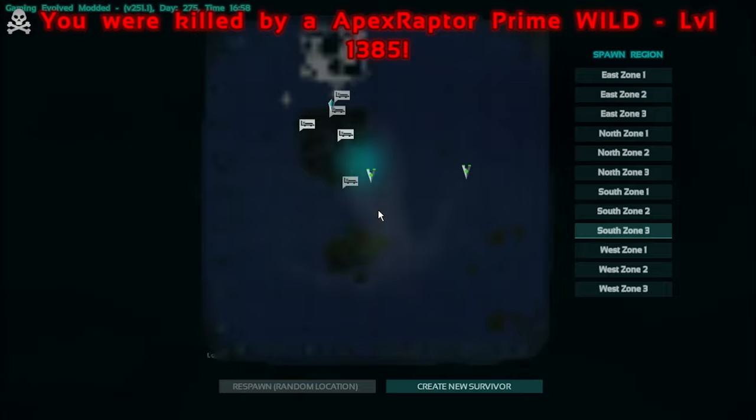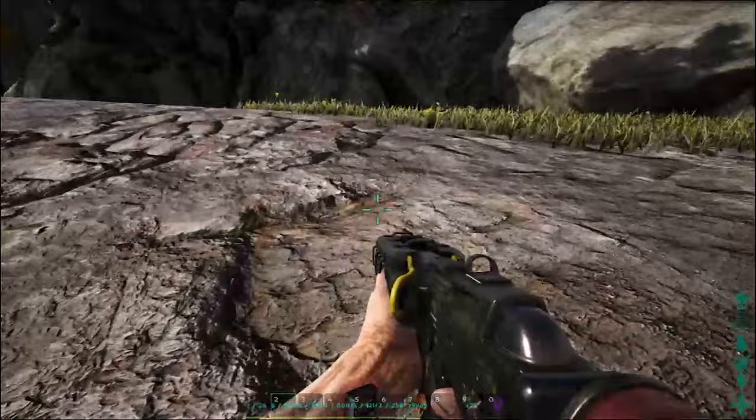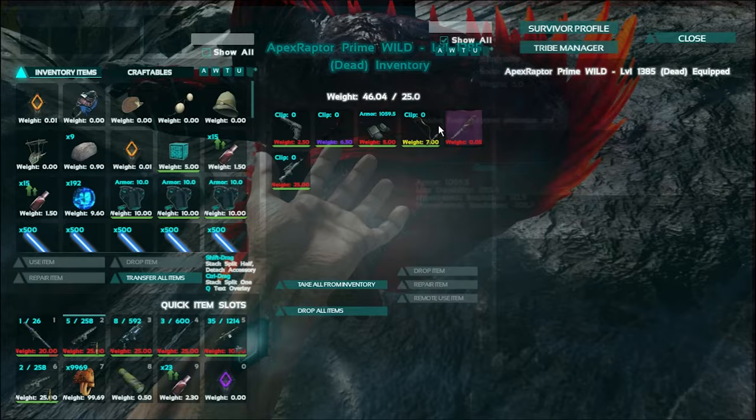We managed to get our stuff back and kill that guy — it was really close but I managed to get a good shot off at his head. You actually get more damage when you hit them in the head — I think it does like 200,000 damage or something — it's insane. He had nothing good on him though. Absolutely terrible.